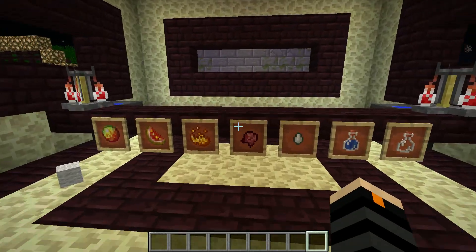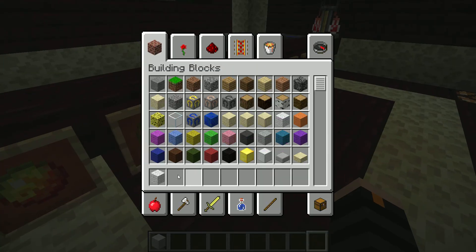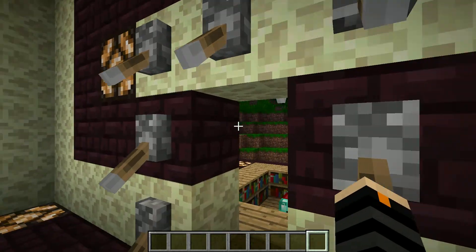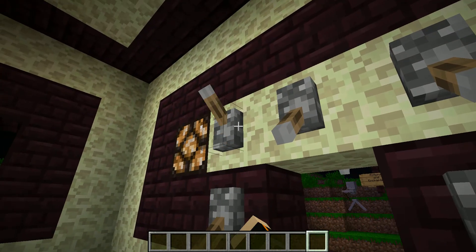If you walk on in, you have these levers, which I have for decoration, but also for slight functionality with the light. It's like an OR gate — I think it's an OR gate.